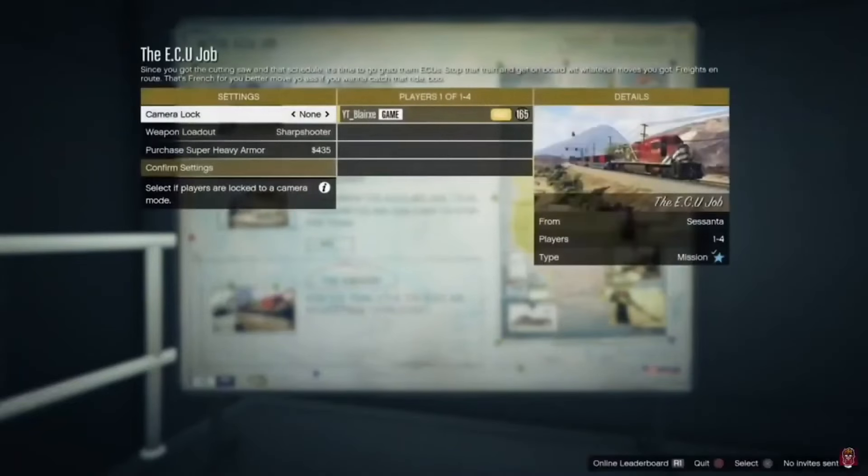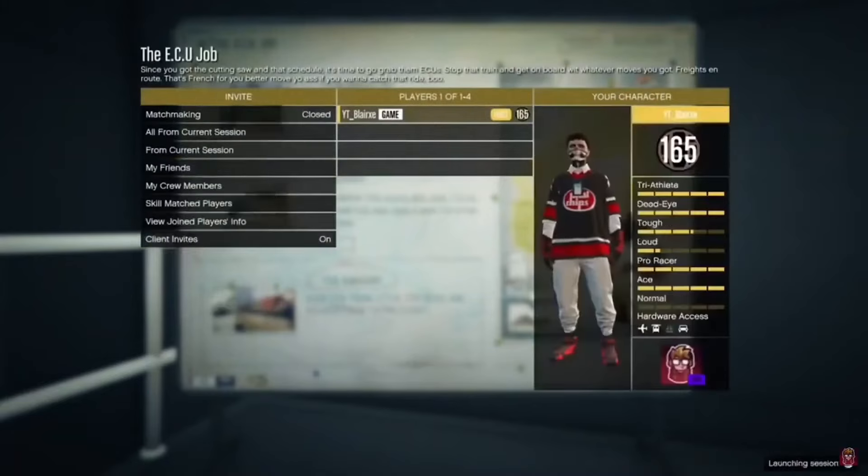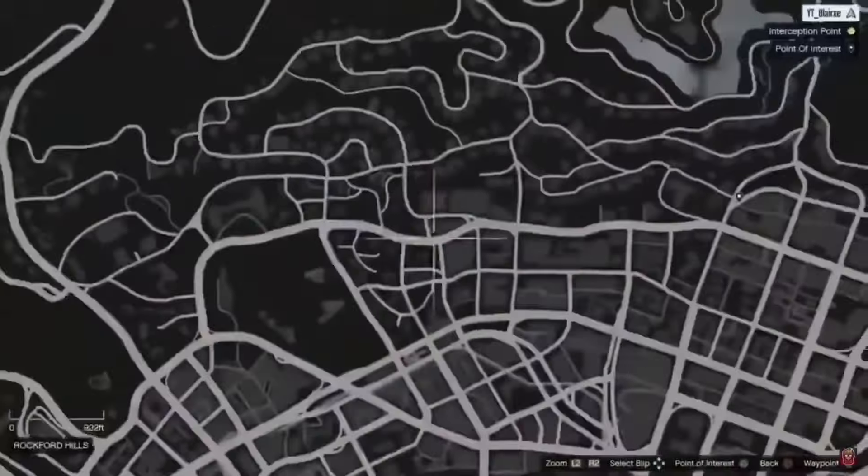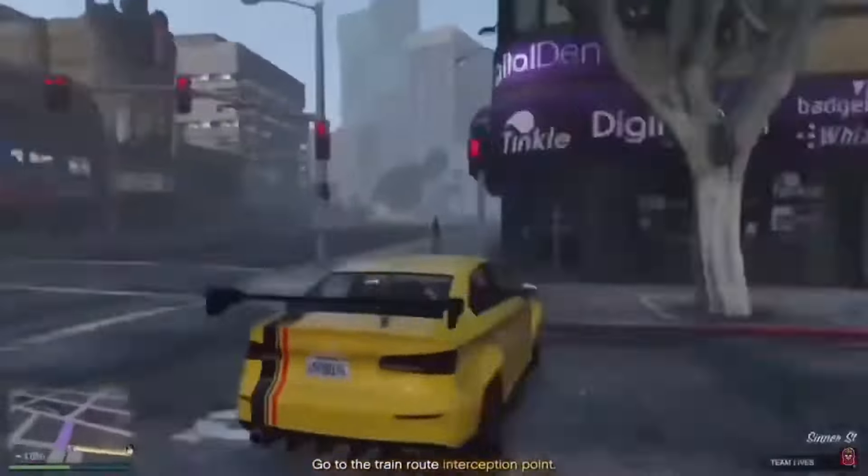Once you start it up, all you want to do is complete the first two missions. When you're on the last mission — this is the last mission right now — all you want to do is start it up solo. You don't need to invite a friend or any random person, just start it up. Once you get in, head over to your apartment.